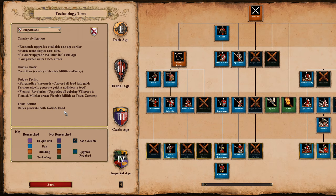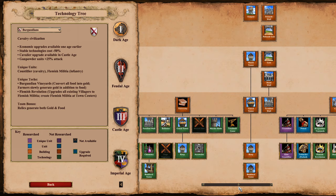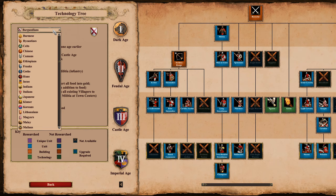The team bonus they added is that relics generate both gold and food — so a little slow trickle of food. That's interesting. I can't say you're usually too strapped for food in the late game, but sure. Their siege is not great, archers not that great in the late game, decent monks, and obviously a really nice economy, especially with getting everything a little bit earlier.